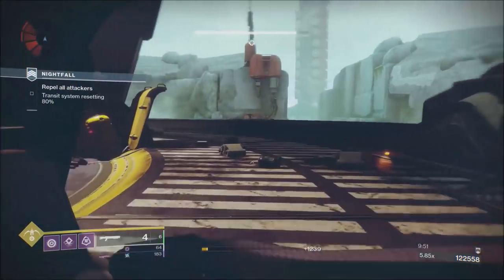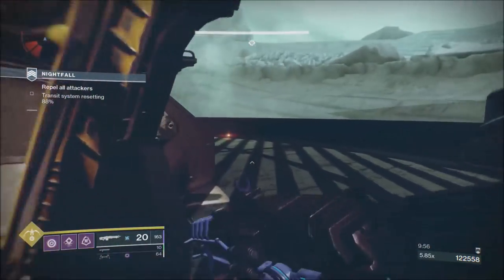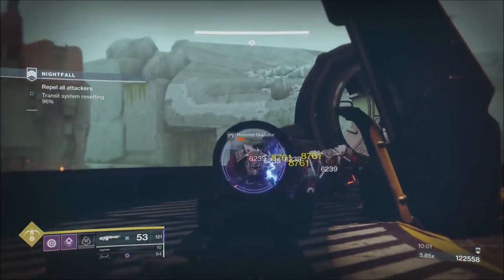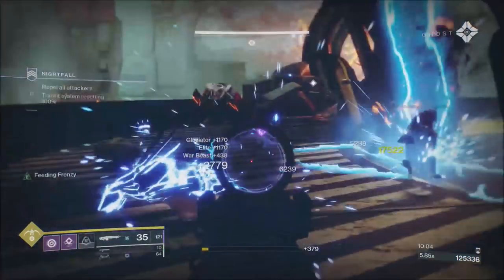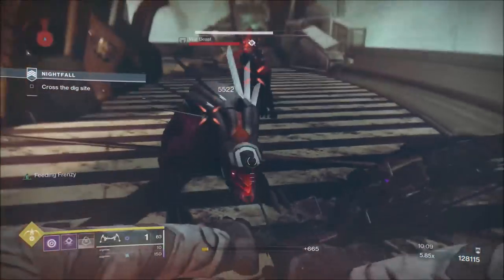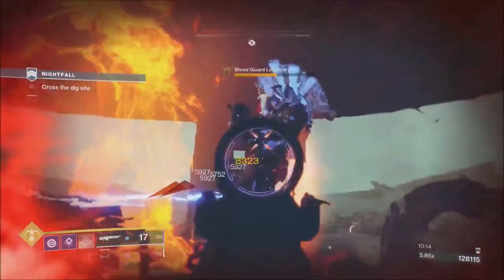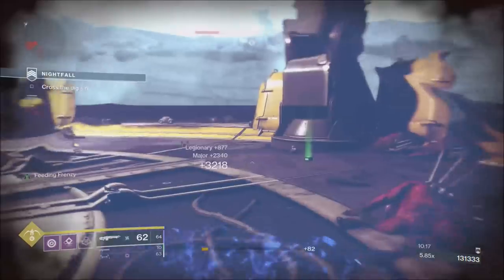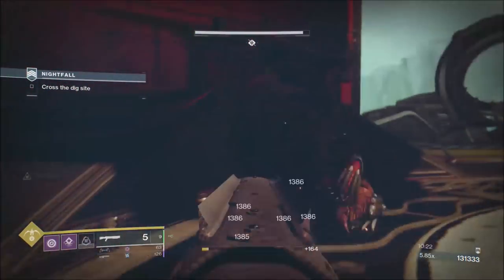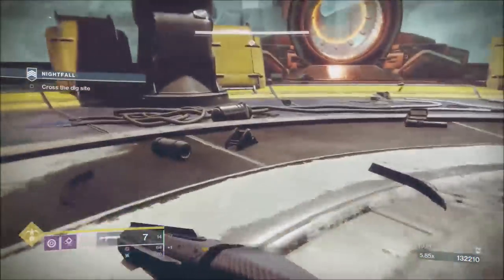We don't have Momentum on so the minute you see the big guys coming, stay aware. The dodge-reload makes me invisible so I can get some damage in. There's a big Cabal heavy coming — I'll melt him. I got a couple of dodges in and shotgunned him. Never got any heavy, but we're at 132,000 which is a good score for this point in the strike.